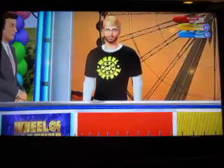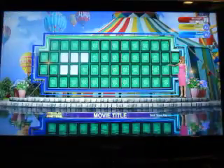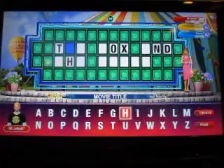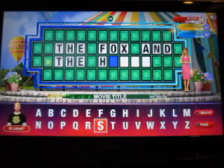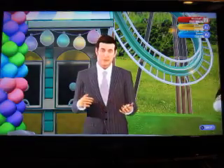It's time for a toss-up round for $2,000. The category is Movie Title. Contestant number one, please solve: The Fox and the Hound. That one, of course, is a Disney animated classic from the early 80s — 1981, I believe. Let's go ahead and start the game.